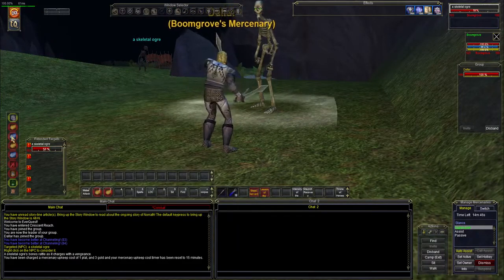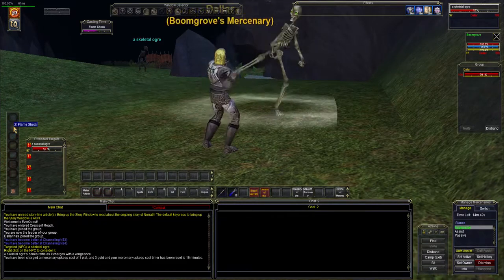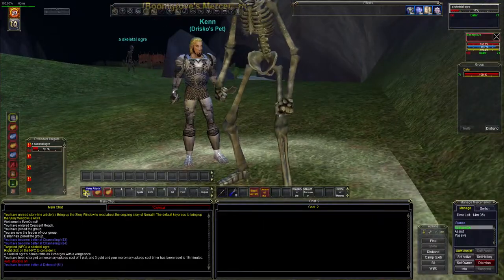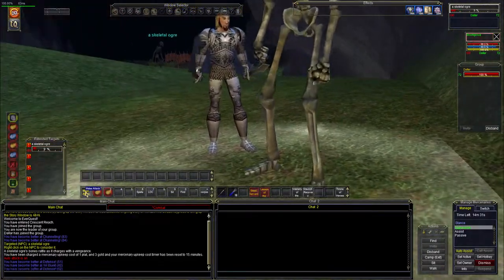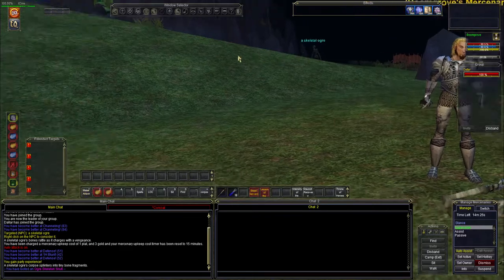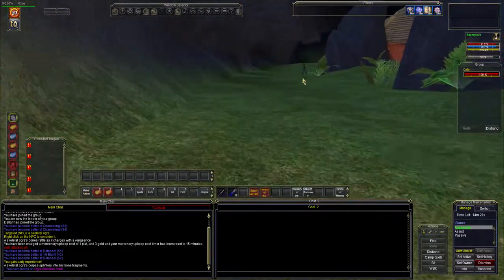They're level 8, level 5, level 15 — let's nuke with this one. There we go, we got good damage here. An enchanter just ran by, and we're getting some more skills up. The other skeleton walked away, let's head down here — there's a better camp spot down here.